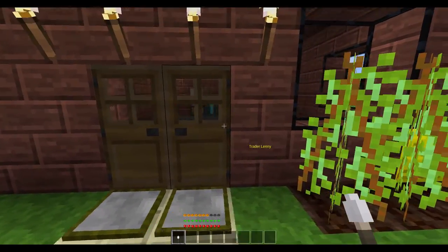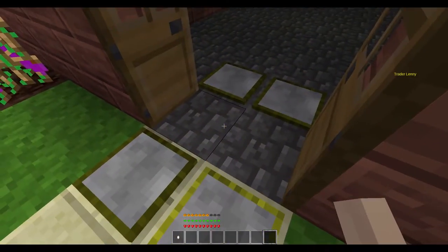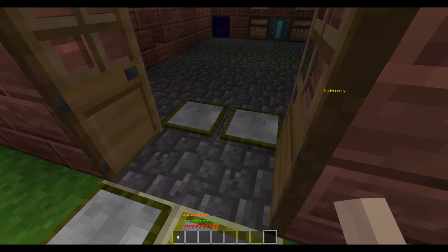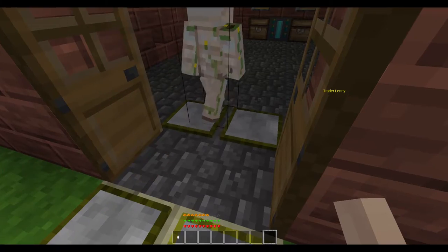Up next, the door is really nothing fancy — it's just a standard pressure plate door — but there are no visible Miescons. We're going to go into how we did that later.